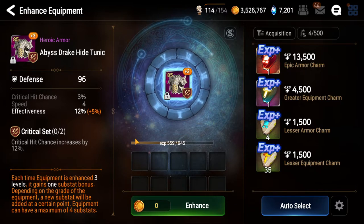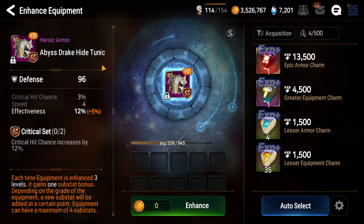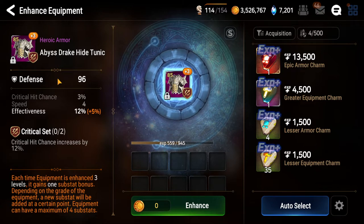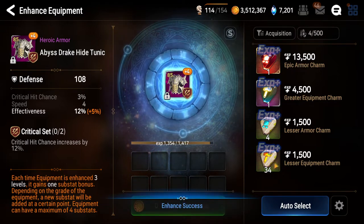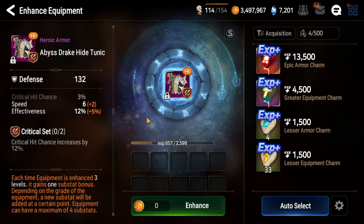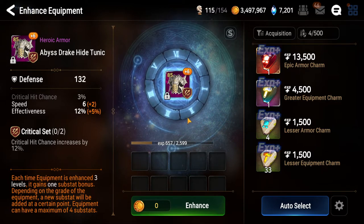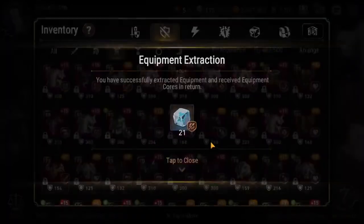You have to think about what characters can use a crit set with effectiveness and these stats. One character that could use this is a Moonlight unit if you want to increase the chance to reset somebody. So I'll continue rolling this piece one by one. It went two speed. I kind of don't want to roll this anymore - if it had been three or higher I would have continued, but because this is a mid roll at five and a very low roll at two, I don't want to proceed. So I'll unlock it.